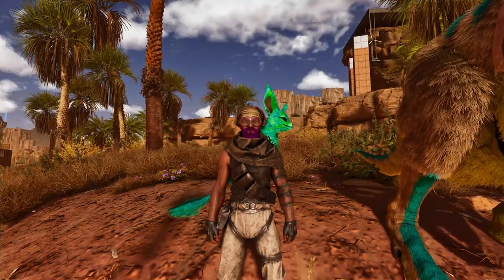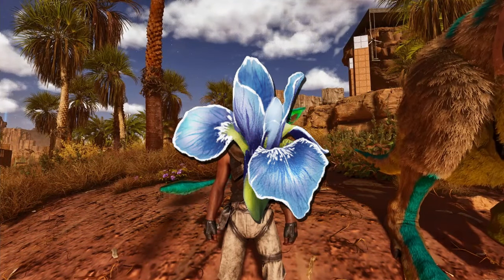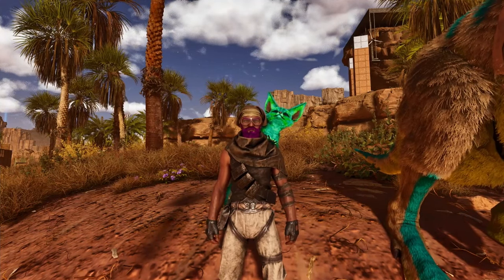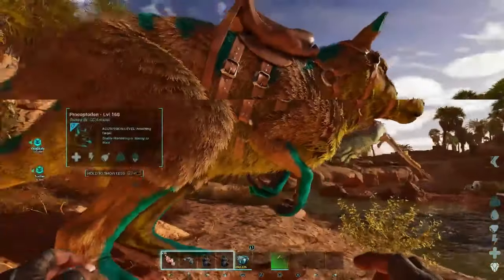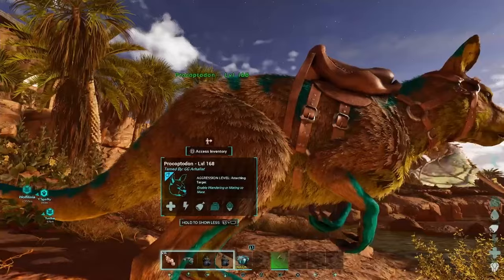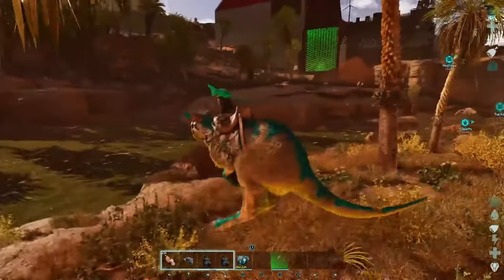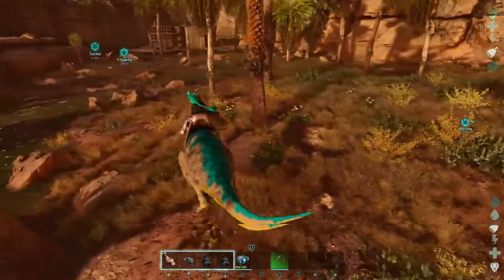Hey everybody, it's your boy Poe, and today I'm going to be showing you how to farm rare flowers in Scorched Earth. Now this is not an easy task, so listen up. For this we're going to be using a kangaroo or procaptodon because so far it's the quickest and in my opinion the best for farming rare flowers.